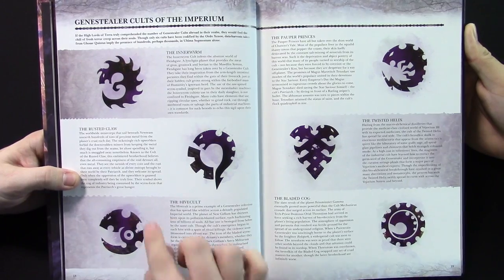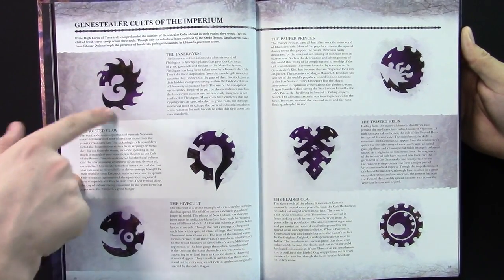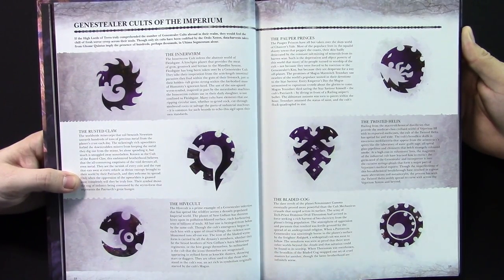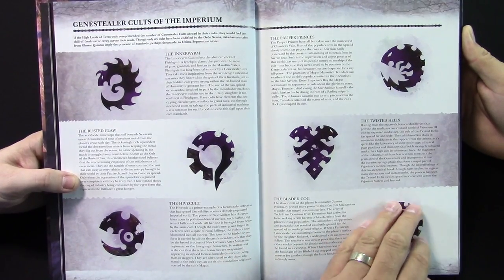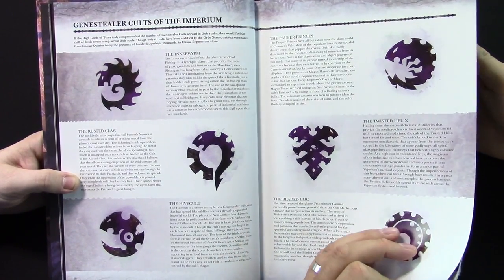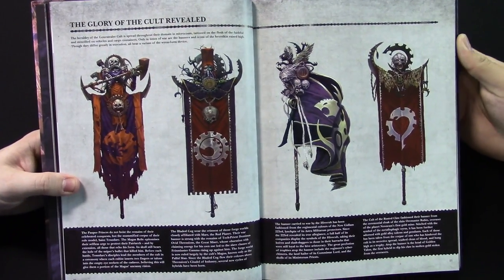You get some cool iconography here — different cults from the Imperium. Obviously, the Inner Worm is sort of their traditional look, with the bladed cog and all that. But these are all really cool; they all have different paint schemes later on. A lot of fun lore and different iconography and cool stuff.